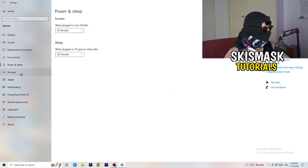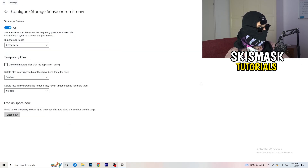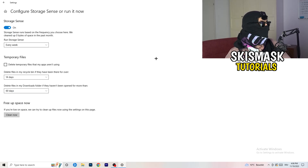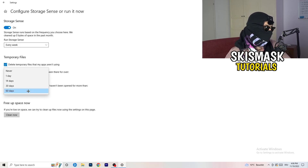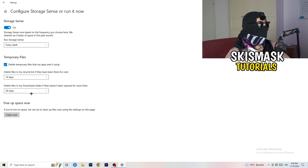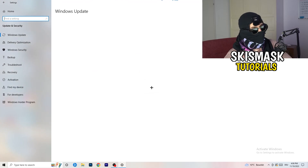Go to Storage, then click Configure Storage Sense or Run It Now. Turn on Storage Sense, set it to run every week, enable Delete Temporary Files that apps aren't using, and set Delete Files in the Downloads folder to files not opened for more than 60 days. Then click Clean Now. This will take some time but will help a lot.